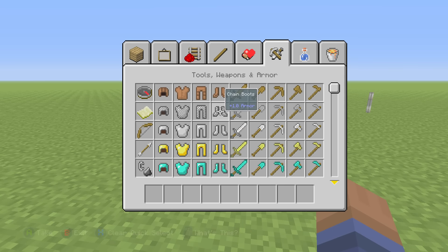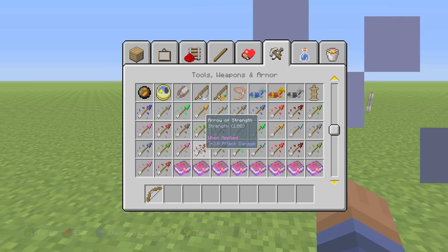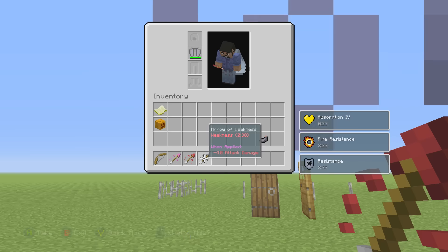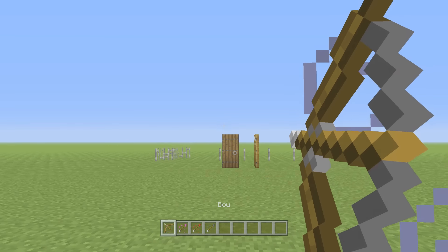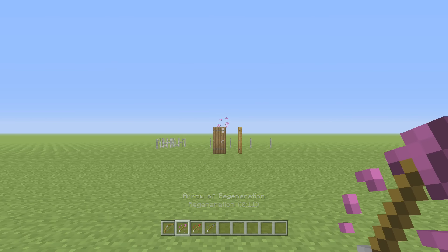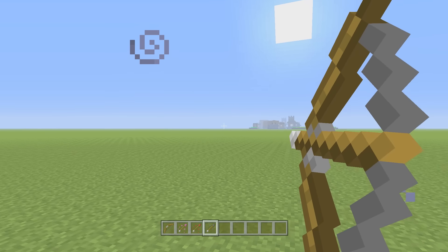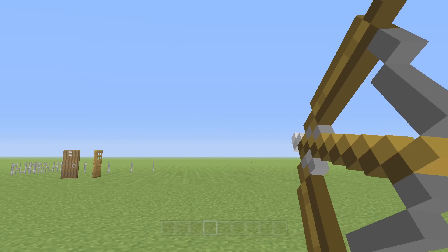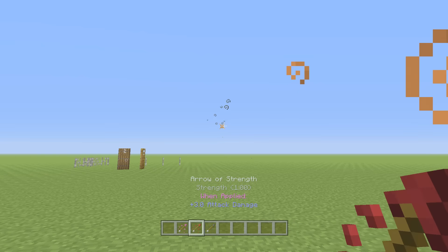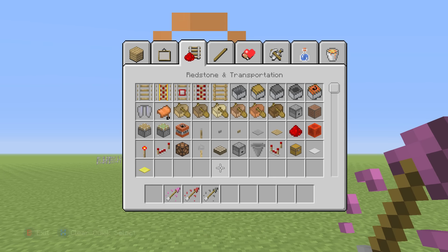The next feature has to do with the bow and arrow. We have tipped arrows now in the update. In my inventory I have a bow, an arrow of regeneration, an arrow of strength, and an arrow of weakness. You're probably wondering how you choose which arrow to use. As long as you have a bow, you can use whatever arrow you have in your hand and press LT to pull up the bow and shoot. You don't even have to have the bow in your hotbar — as long as you have the arrow out, you can shoot it.